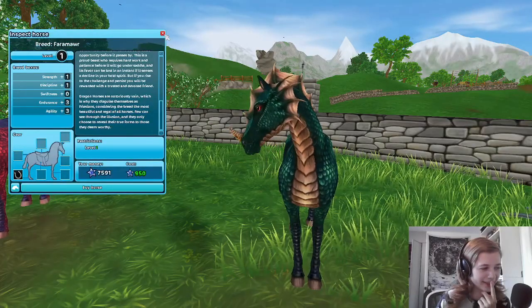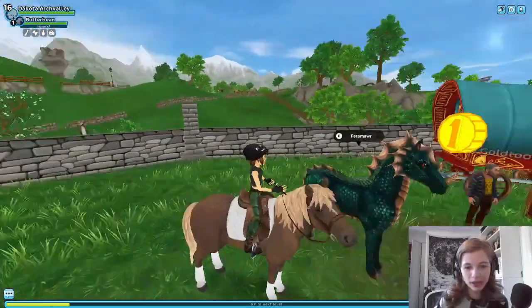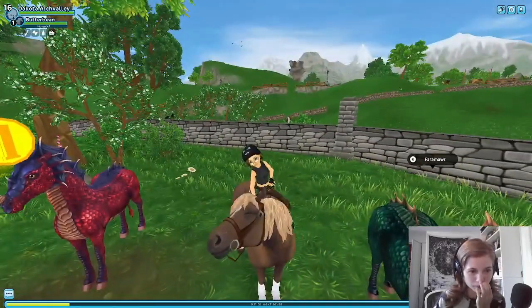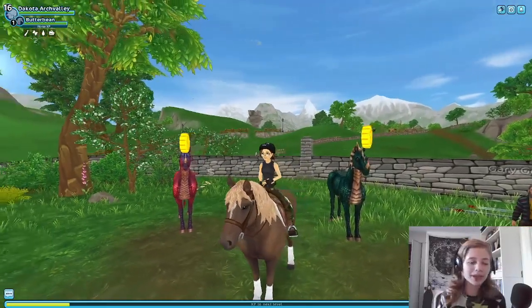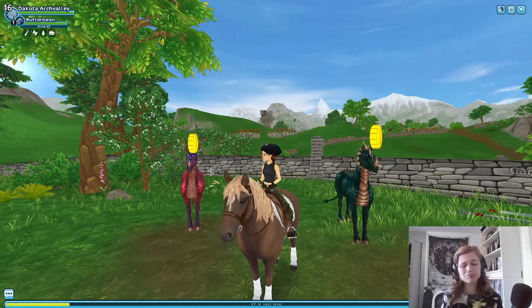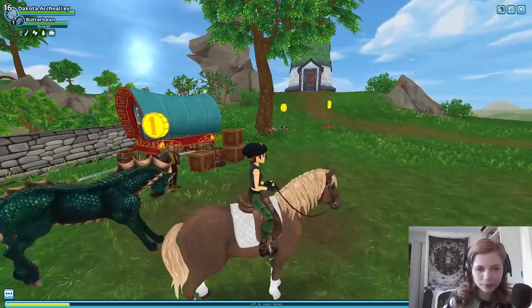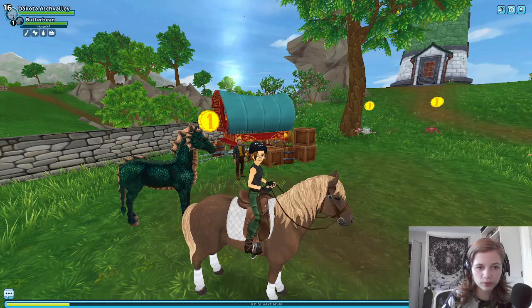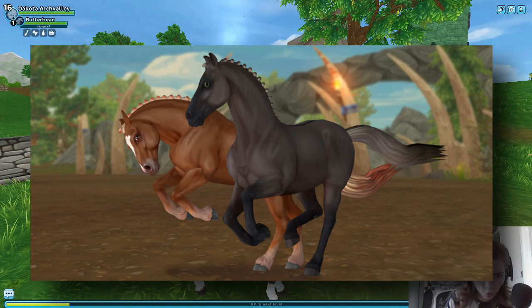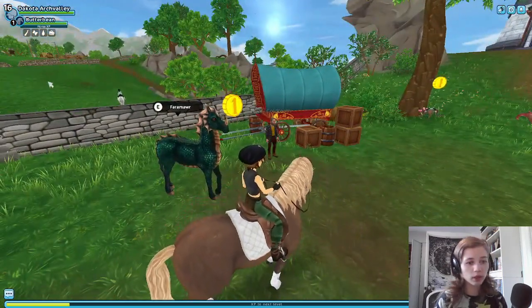I don't know what it was about that shake but he looks weird, he doesn't look right. Okay, which one do we buy? I'm kind of wanting this one — they're so weird looking, look at them! We can't get Pegasus, we can't get unicorns, but dragon horses — Star Stable has got you covered. When they're normal, they are gorgeous. Oh my god, okay, we have to get the black one, the green one. He is so cool!